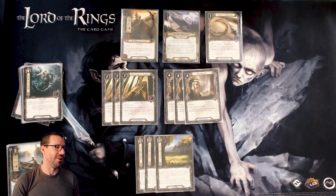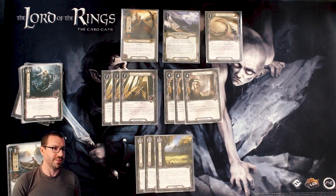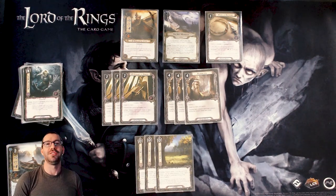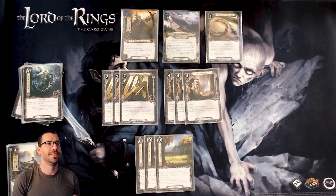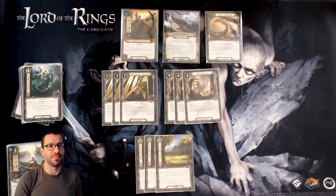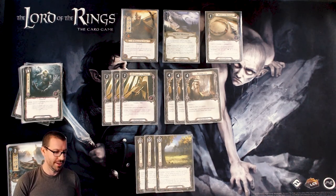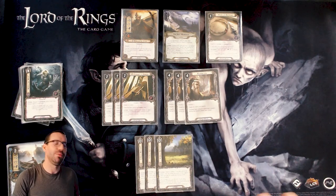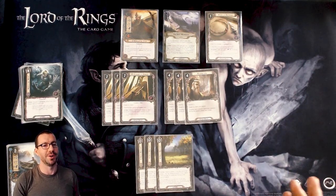The last resource card isn't ramp in the traditional sense — it's A Good Harvest, which acts as a safety valve. If you've played a card during the planning phase like Deep Knowledge and then find something you want to play that doesn't match Heerlewyn's sphere, this lets you bypass that restriction for the rest of the phase. You can't use Good Harvest to play more Deep Knowledges, but it gives you flexibility in how you sequence the planning phase. You could cut these — they're not the most impactful cards — but they provide safe discards and smooth the experience.